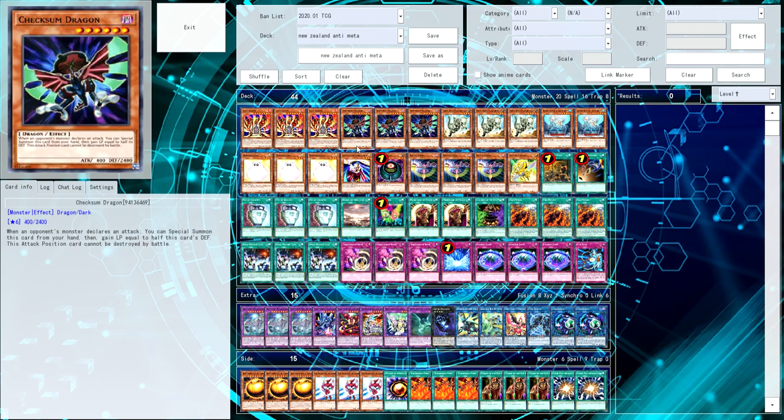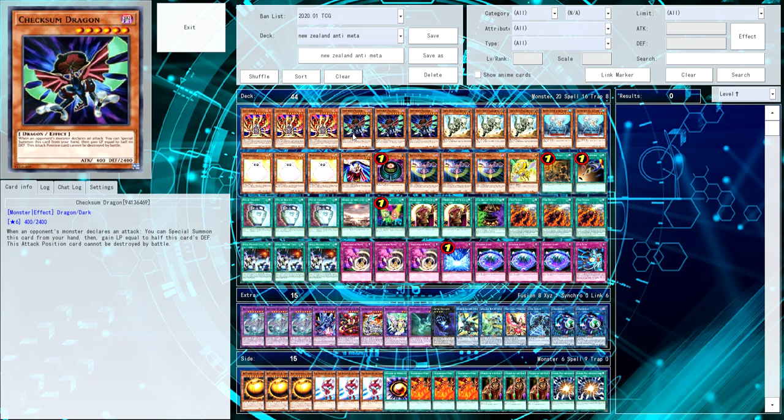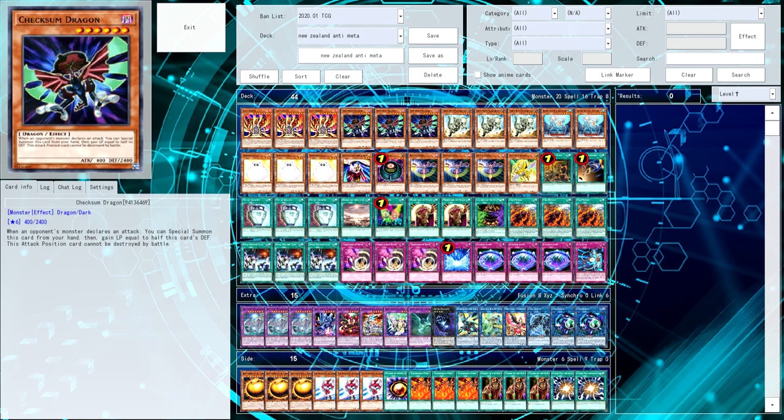Sam Walker, New Zealand regional, 70 people, this man got top eight. I don't know what you'd have to get to top eight at a 70-man regional, but hey. So we've got triple Lava Golem — because we're just dirty I guess. Then we're playing three Check Some Dragons. This thing is a level six, 400 attack, 2400 defense dragon-type. Its effect is: when an opponent's monster declares an attack, you can special summon this card from your hand, then gain life points equal to half this card's defense. This attack position card cannot be destroyed by battle — so you special summon it in defense mode and congratulations, you just gained 1200 life points, which coincides with Fire Prison since all dragon monsters on the field gain 300 defense, so it can be as high as 2700 defense.